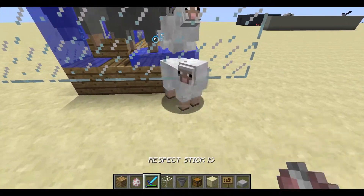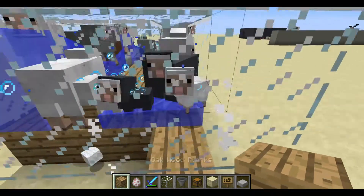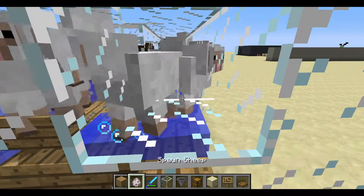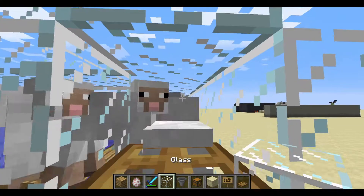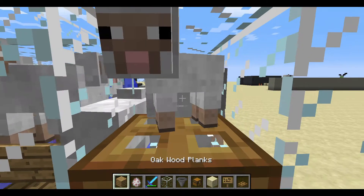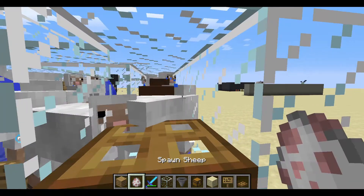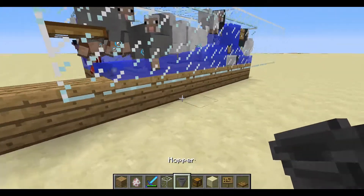Make a little step up here, and come over here and grab a trapdoor. If there are any baby sheep in here and they jump out, don't worry — they'll eventually grow up and you can make food out of them if you'd like. So you can just sit here now and shear. The trapdoor helps keep them in.